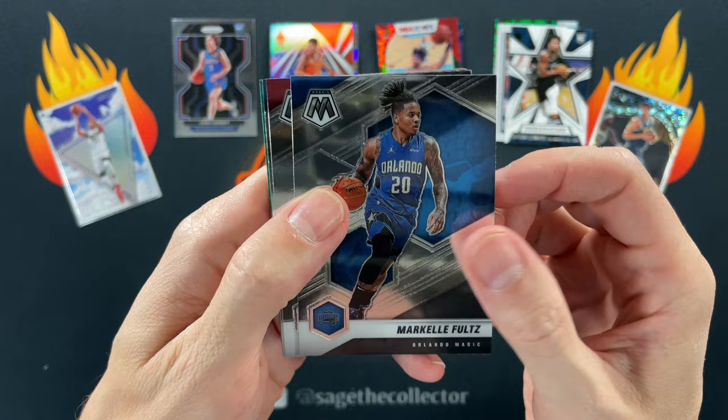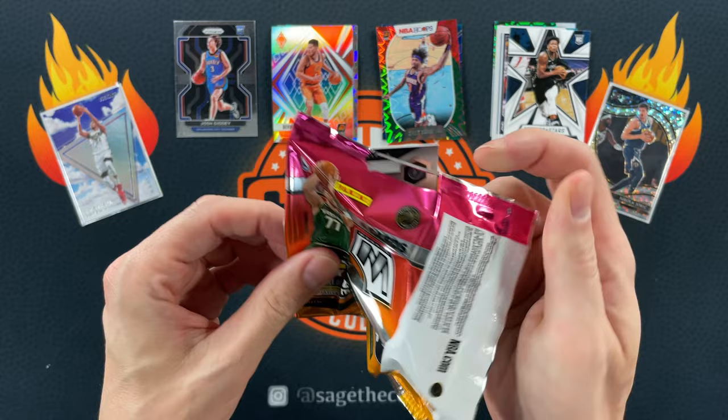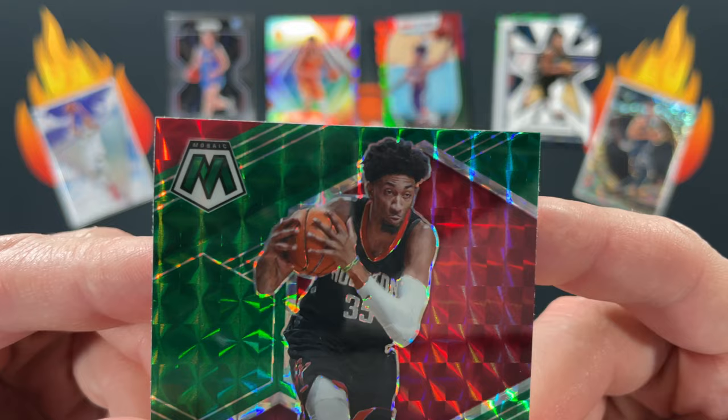Mosaic pack: got Markel, Bam, Kyrie, a little Jam Masters green, Jason Richardson, the big heads — I still don't love those things, but I don't dislike them as much as I did at first. Got Josh, Kelly Oubre, CJ Elleby rookie, a green Christian Wood, and a goofy face on Christian there.